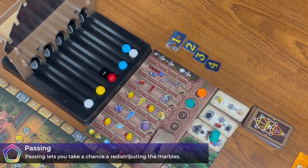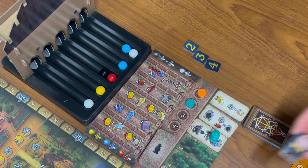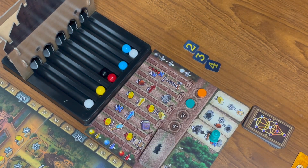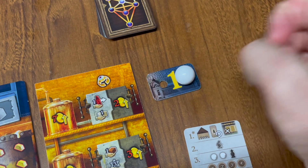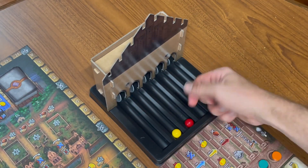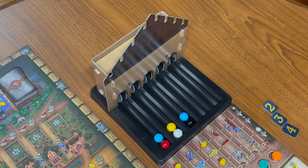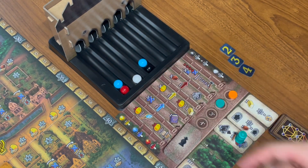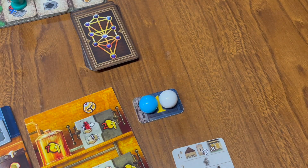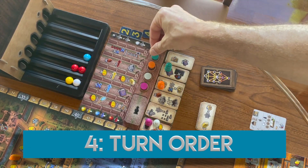If you don't like the marble actions that are available, you can pass. Take the lowest numbered passing tile. After all players have taken two marble actions or passed, the passing phase begins. The player with the one removes a marble, placing it on the passing tile. Then, a non-passing player, or the player with the highest passing tile, redistributes the marbles. Players who passed may perform their remaining marble actions using the newly distributed marbles, or they may pass a second time, repeating this process. A player may not pass more than twice. Turn order is determined by the order of the rabbis, from top to bottom and left to right.